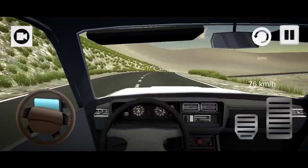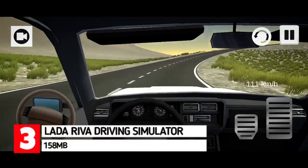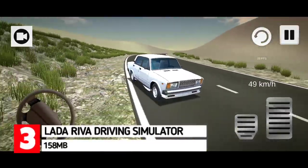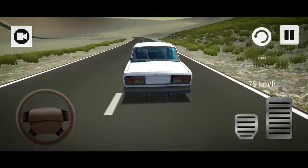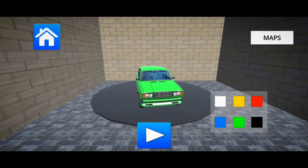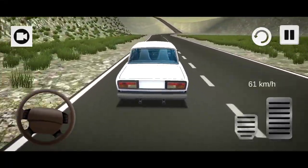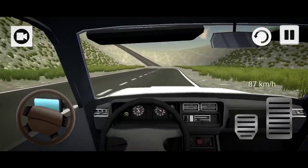Moving on to the next driving sim, we have Lada River Driving Simulator. This is more like a small-sized open world driving game that offers you the ability to test drive around a big deserted map in the Russian classic car. You'd only be driving the Lada River in this game — pick a color of your choice in the menu and then tap start to play. There are not much things to do in-game aside from free roaming, and the game offers you 3 camera choices and 2 control options in the settings.